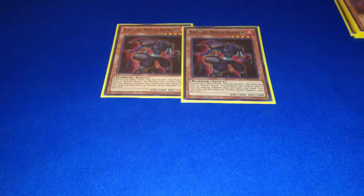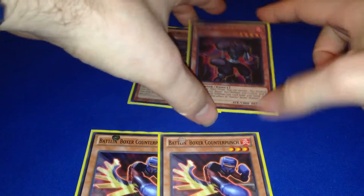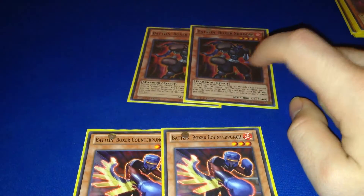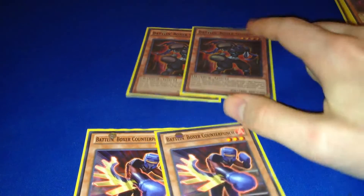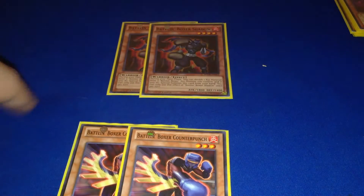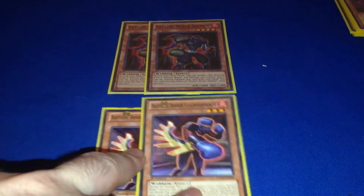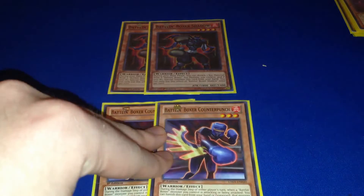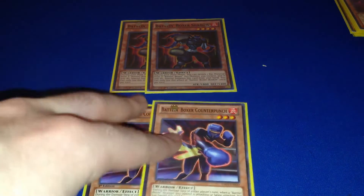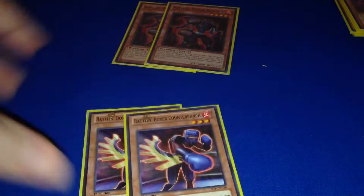For the other two to four Balan Boxer monsters I run two Shadow and two Counterpunch. Briefly on Shadow: during your main phase you can special summon it by detaching an XYZ material off your Lead Yoke. Typically you want to detach Glashjaw so you can add a Switch Hitter back, then normal summon it and special summon Glashjaw and push for big damage. I run Counterpunch because this deck loses hard to Winda. Counterpunch gives you an out to Winda, and you can also get over towers by normal summoning Glashjaw and crashing into towers with Counterpunch.